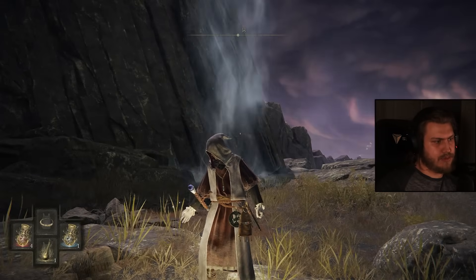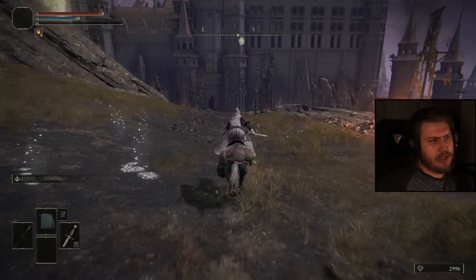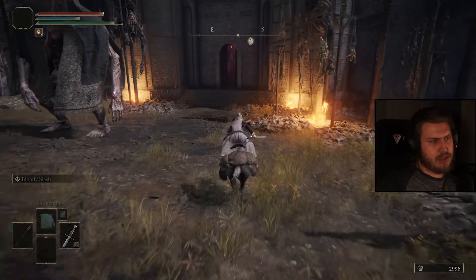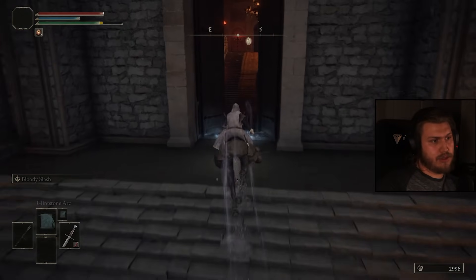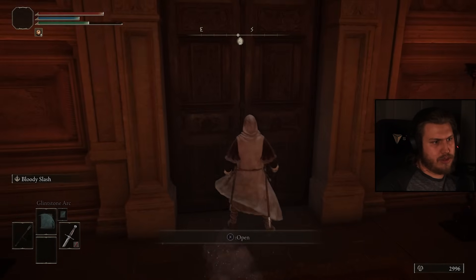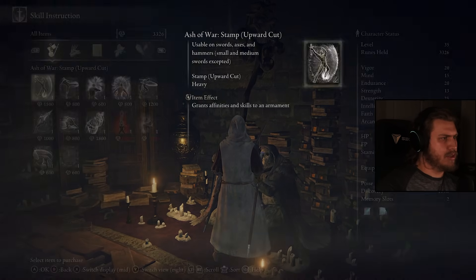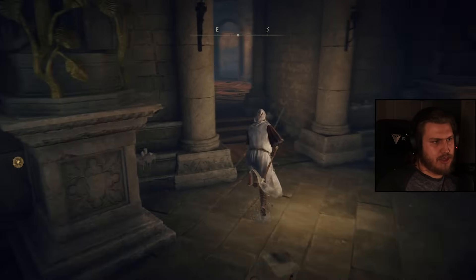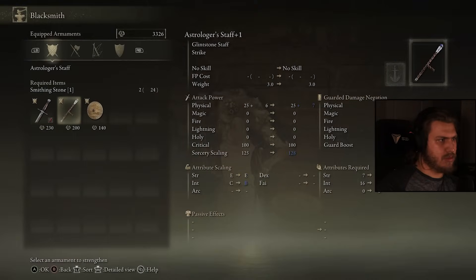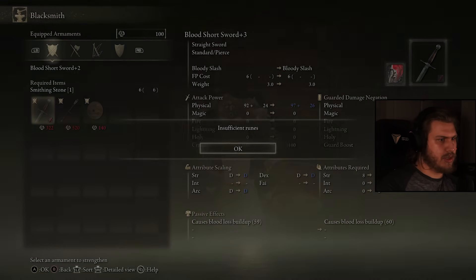Now we join Volcano Manor and that part is done. Then I guess we'll go kill Margit or Red Wolf — doesn't matter much. Bernahl should have the 6,000 runes. Let's do this one maxed, then the sword and whatever else we can.